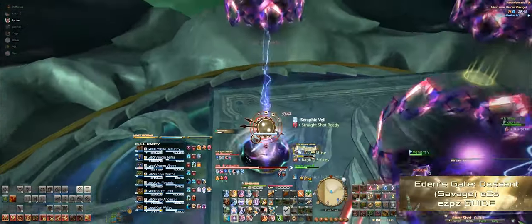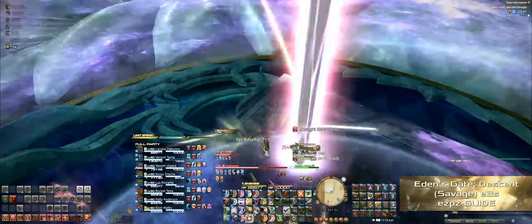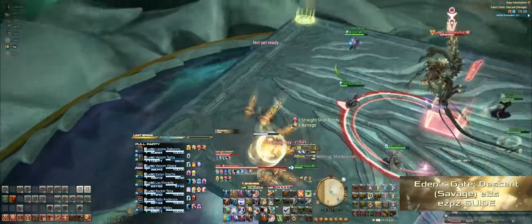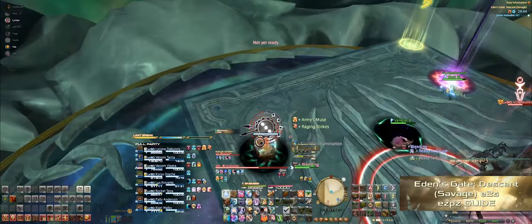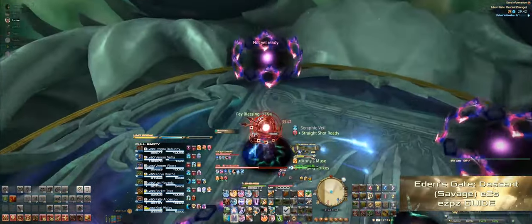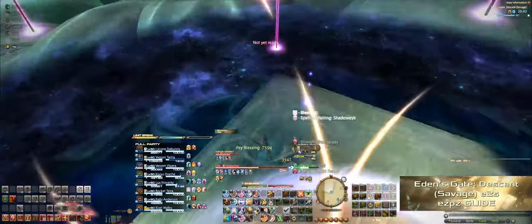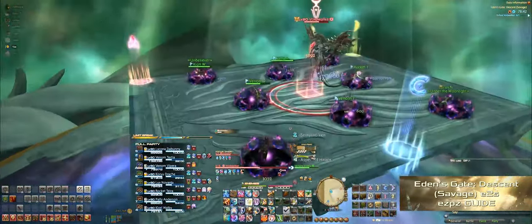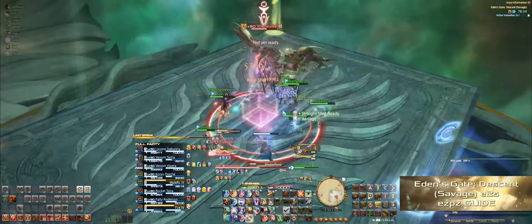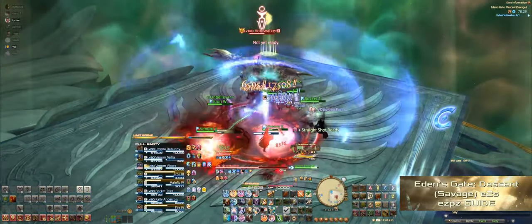What's helped me with avoiding the Shadow Eye mechanic here: when the flowers from the puddles come down to the stage, that's the exact time the eye mechanic goes off. So you don't have to worry about looking at that person's timer — when you see those flowers coming down, just turn your character away from the person with the eye, or face towards the outside of the stage, and you'll dodge it every time. Shadow Flame will come out once again, followed by Entropy.